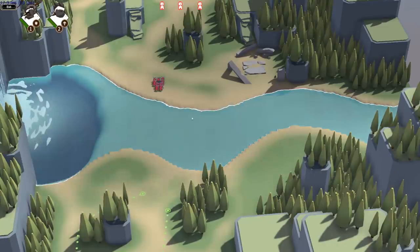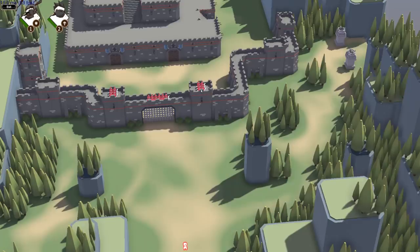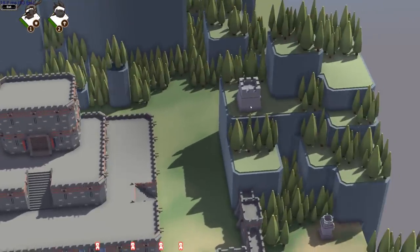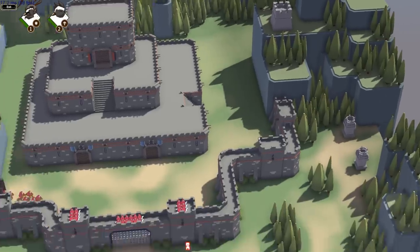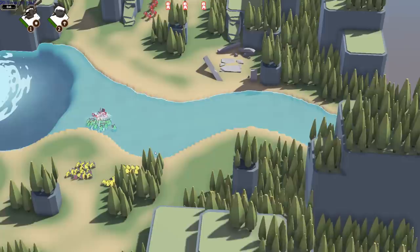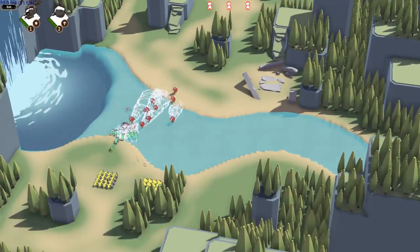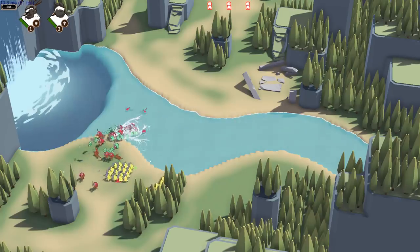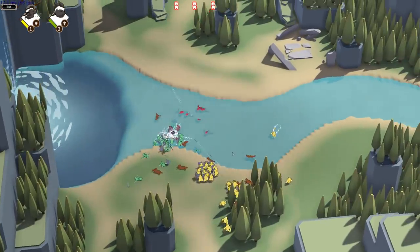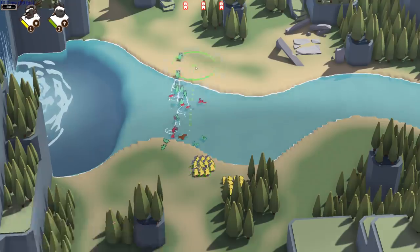There are shallows — reminds me of Age of Empires where you could cross them. We definitely want to go over there to get reinforcements before attacking. Let's move these guys for a better firing angle and let the AI guys take the brunt of it. Cavalry incoming — protect the crossbowmen! That's cool until the winged hussars attack — holy crap! I don't think we lost anybody though.